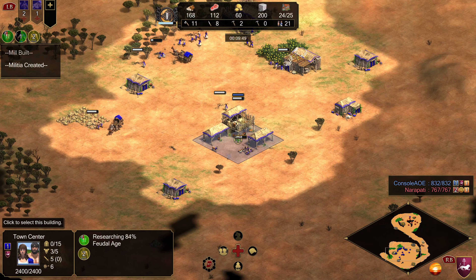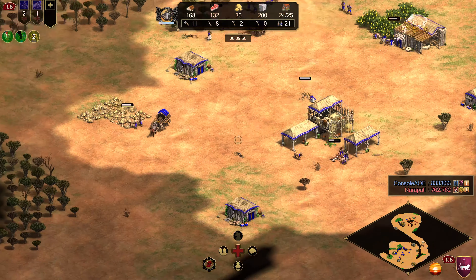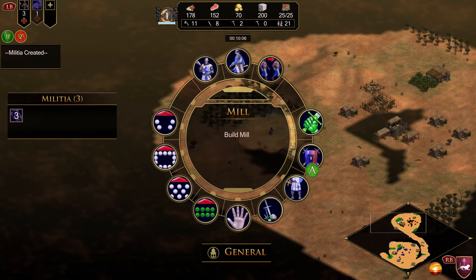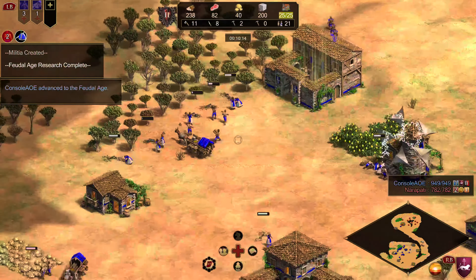A little bit depends on which food spawn you get on the map. For example, an elephant has more food than a boar does, and on some maps you'll get three deer or four. So there are a few variables in addition to how cleanly you micro the villagers as far as decay and walking time.